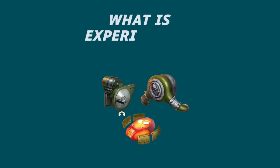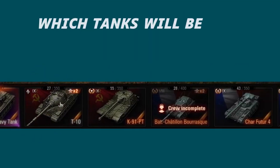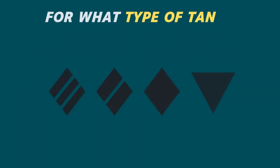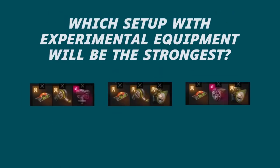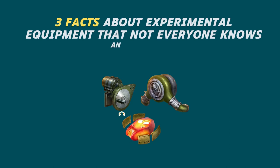In this video you will learn what experimental equipment is and why it is stronger than bond equipment. Which specific tanks will become super strong when experimental equipment is installed on them? For what type of tanks is the experimental equipment developed? Which setup with experimental equipment will be strong? Three facts about experimental equipment that not everyone knows, and much more.